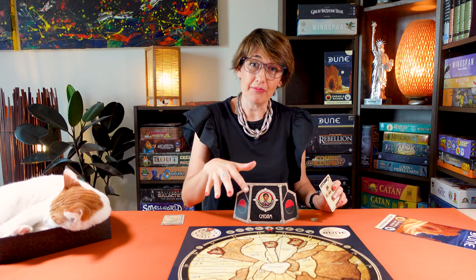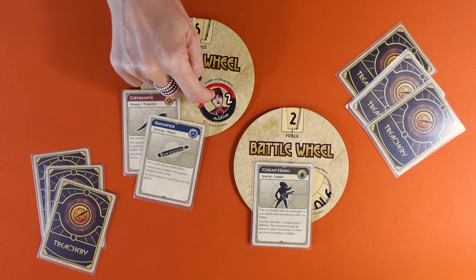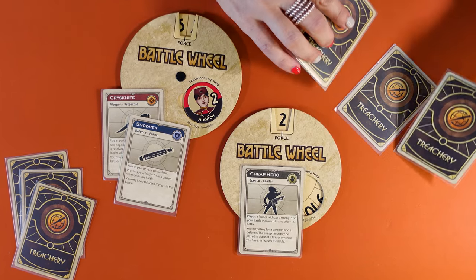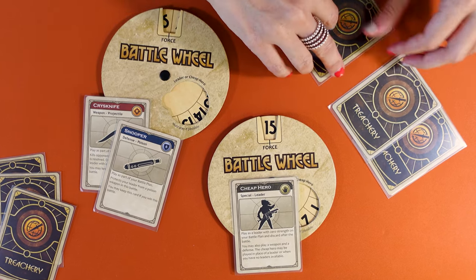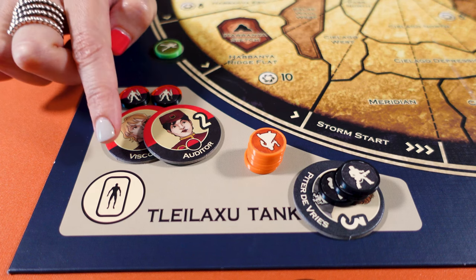Now let's look at the advanced rules for each faction, starting with CHOAM. In the advanced game, CHOAM gets its sixth leader, the Auditor, which is shuffled at the start of the game into the traitor deck. When the Auditor survives a battle, he gets to look at two random cards from the opponent's hand that they did not use in that battle. If the Auditor is killed, he can only audit one random card. The opponent can pay one spice per card to cancel the audit. You can revive the Auditor every round, no matter how many leaders you have in the Tleilaxu tanks. The Auditor cannot become a Ghola for the Tleilaxu, nor can he be captured by the Harkonnens. Finally, the Auditor cannot be assigned a leader skill card.